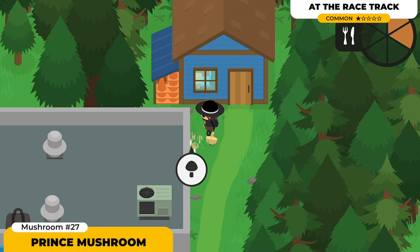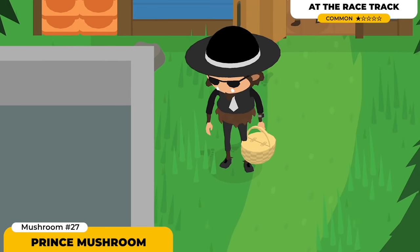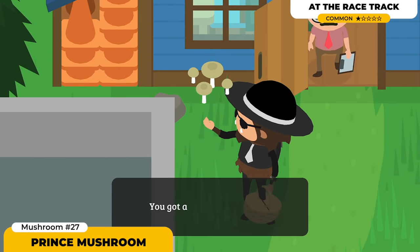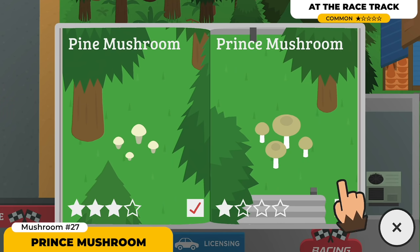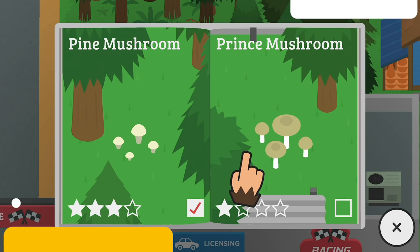The Prince Mushroom is pretty easy to find. Looking at the guide, you'll see a few elements that tell you exactly where to find these. These mushrooms are gonna be located in the racetrack area, but I also found these quite a bit in the campgrounds as well.